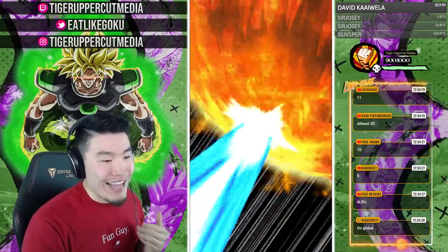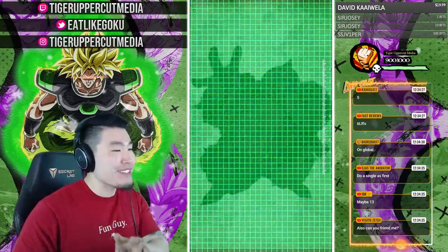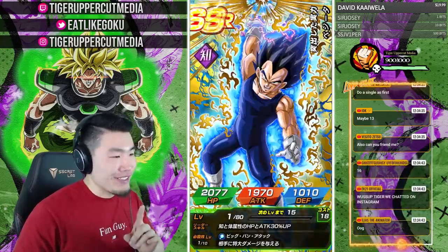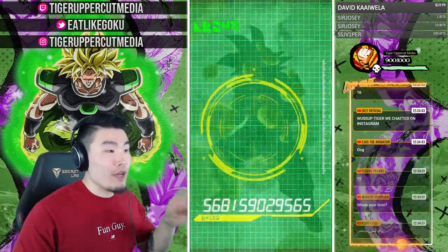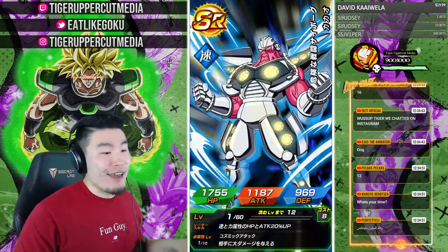Ryan Puffenberger says at least 20 LRs — I like that optimism. Someone says to do a single first, but I'm not going to do that. If we do the math, we'd have 30 stones left over, so maybe I'll do the 30 stones as singles after. But we're going to start with the multis right now.